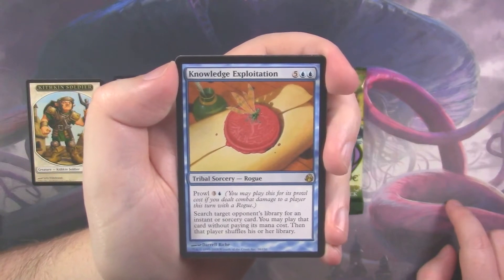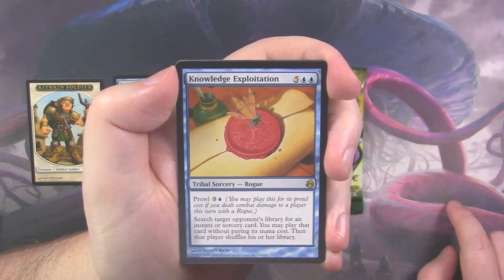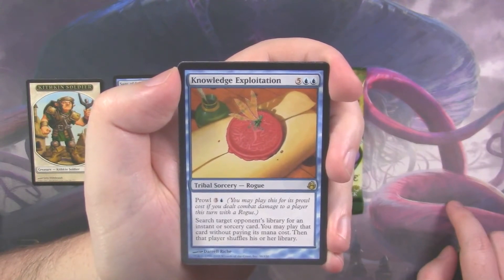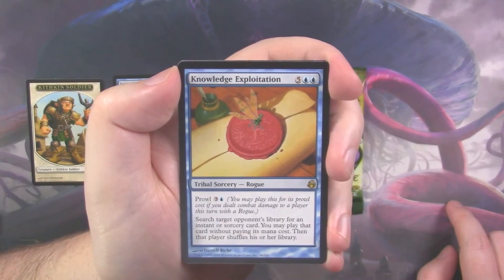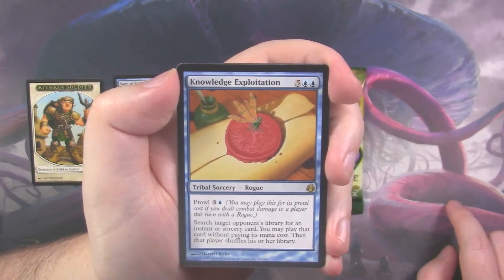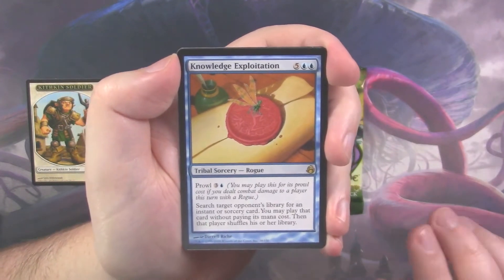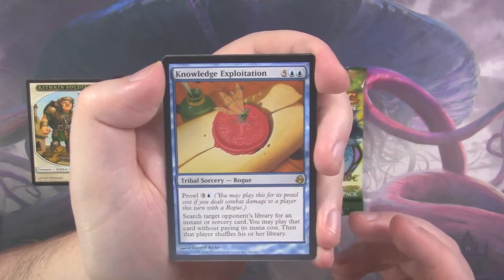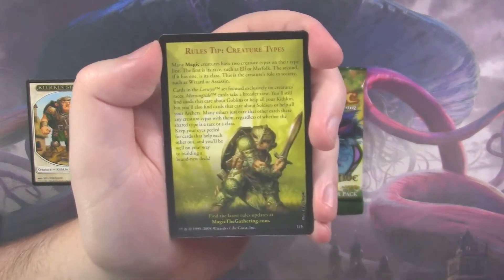Knowledge Exploitation — my goodness. It has Prowl and it says: search target opponent's library for an instant or sorcery card, you may play that card without paying its mana cost, then that player shuffles his or her library. Prowl for four means you may play this for its Prowl cost if you have dealt combat damage to a player this turn. So it's essentially like a raid — it's a raid cost, only it's called Prowl.